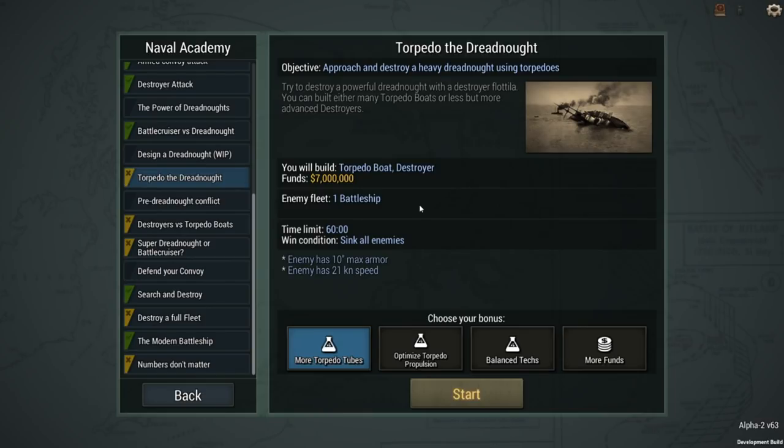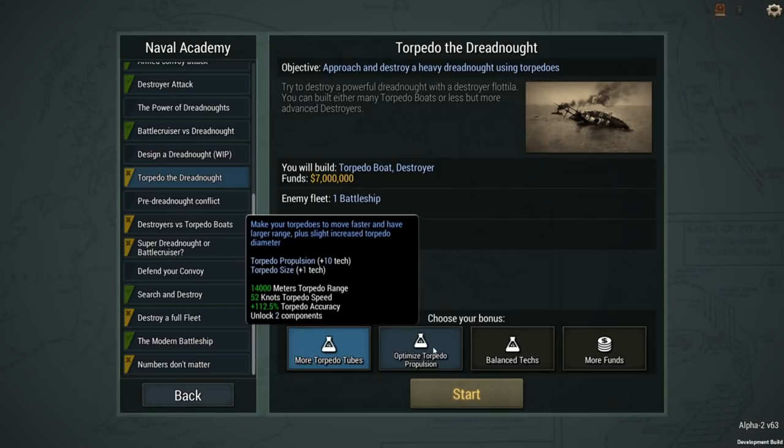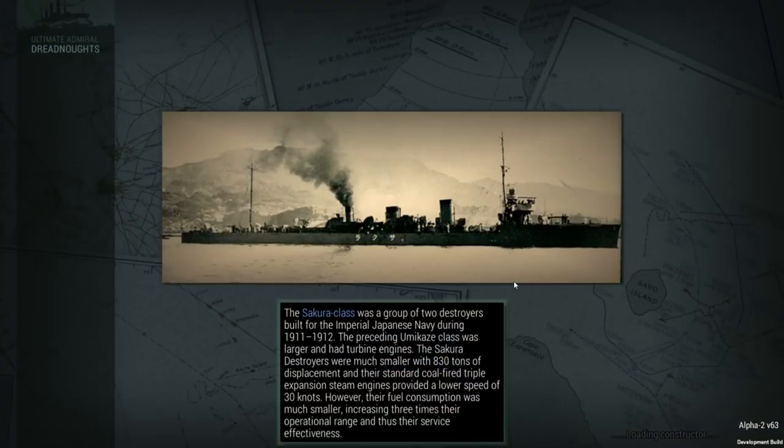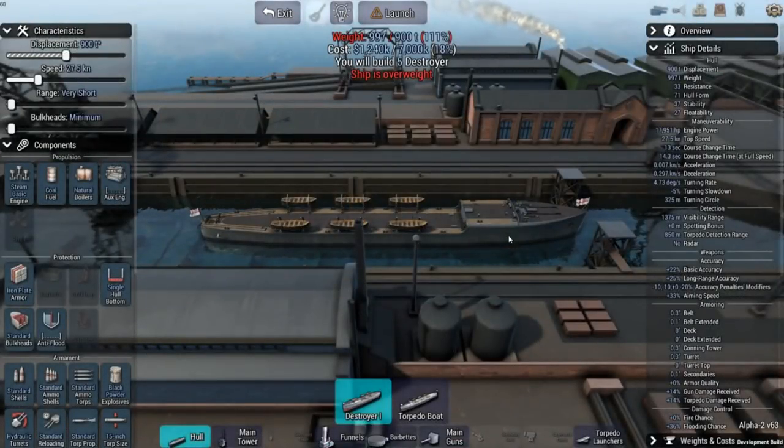How about going for a couple of torpedo tubes? I'm going to build a torpedo boat or a destroyer - I think multiple torpedo boats for 7 million. One battleship is the target. Enemy has a maximum speed of 21 knots. I think optimizing for torpedo propulsion would be more useful so I can stay at range. And if you go for electric torpedoes, these things have a range of 7000, at which I might still be outside the range of that Dreadnought. Let's hope so. Join in if you have any design suggestions.